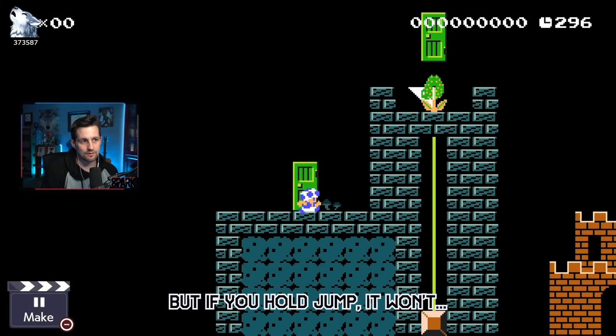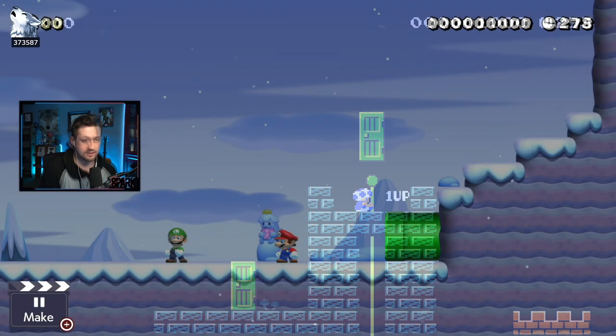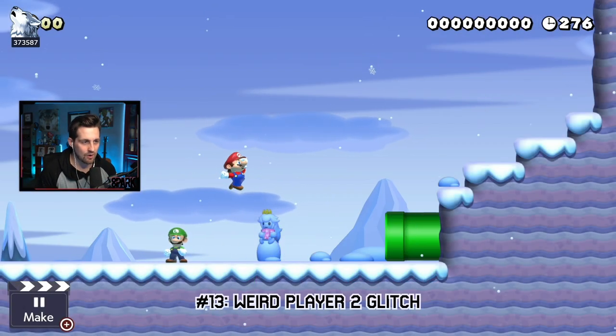Glitch number twelve: if we go in this door, this piranha at the top of the goalpost will kill us. However, if we are holding jump, we'll actually be able to hit the top of the flag before the piranha gets us — so all you have to do is hold up.